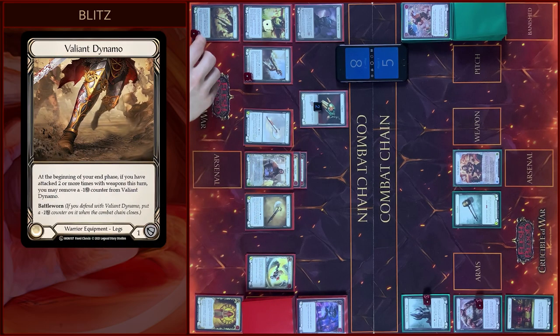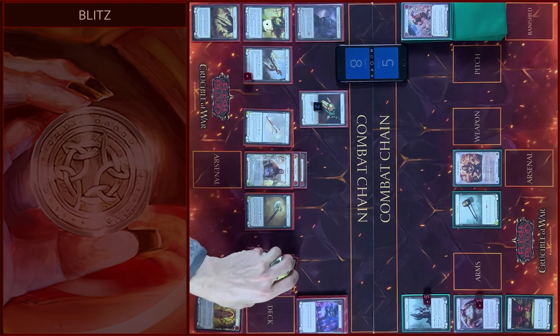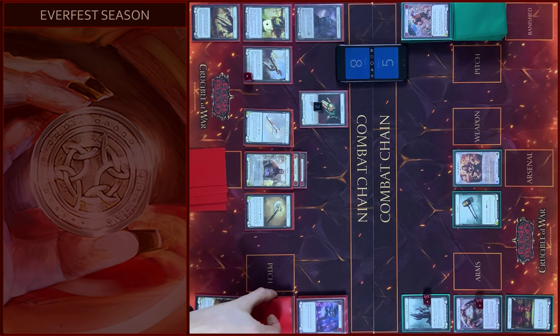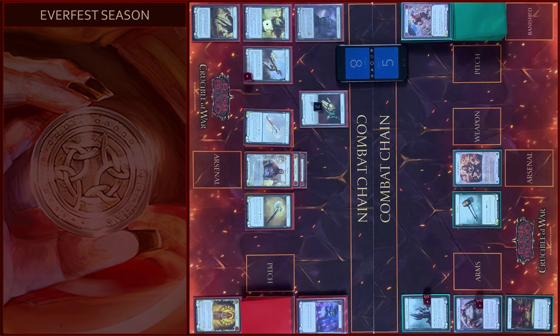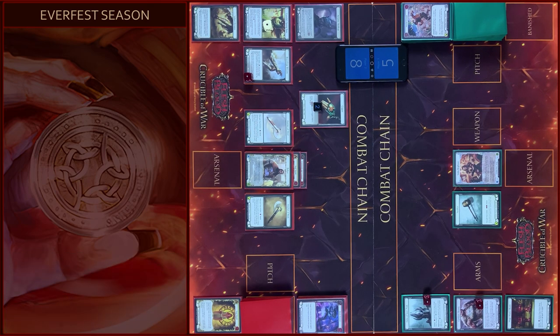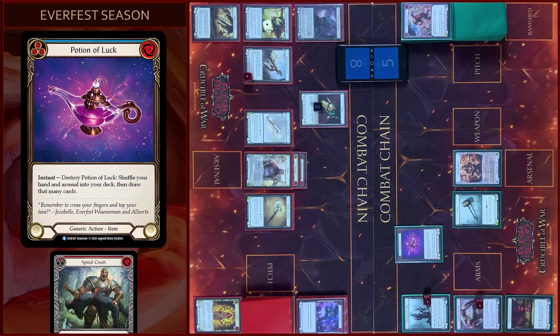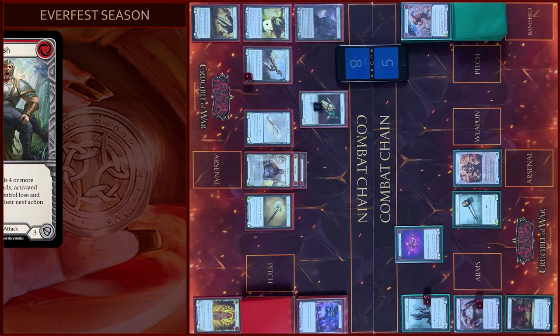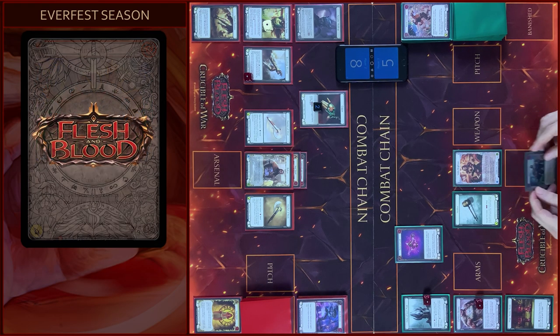In the beginning of my End Phase I will remove Counter from Dynamo and pass to you. I just play Potion of Luck. And that's all — arsenal this card and pass to you.